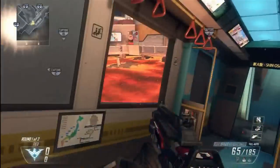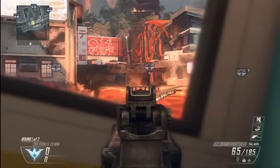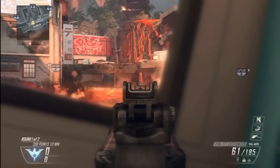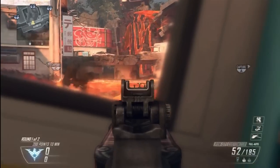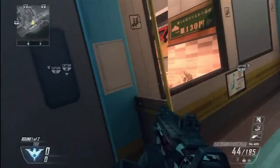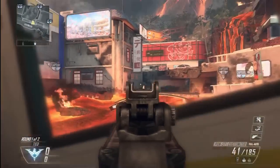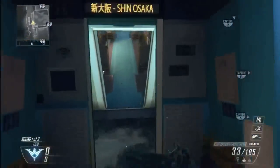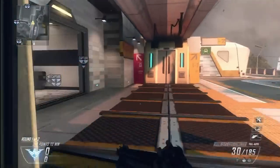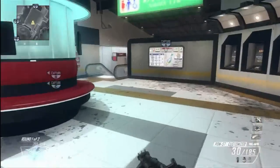If you get in this little subway area, you can actually see people heading towards B-DOM. I thought that was kind of interesting — you can defend it if you have a sniper rifle, a long-range assault rifle, or an LMG. You can't see too much from this window, but in certain scenarios you can definitely use these spots to your advantage.